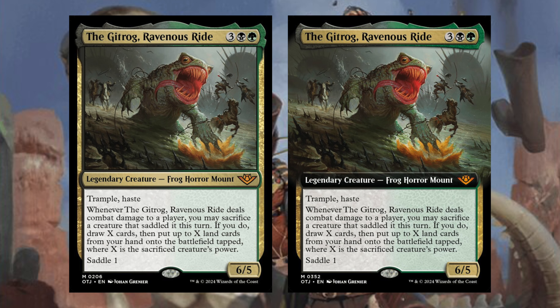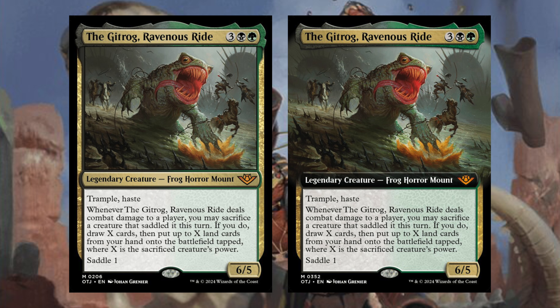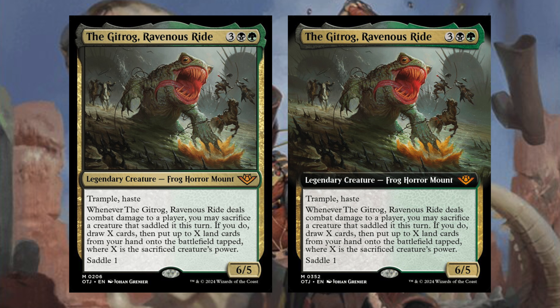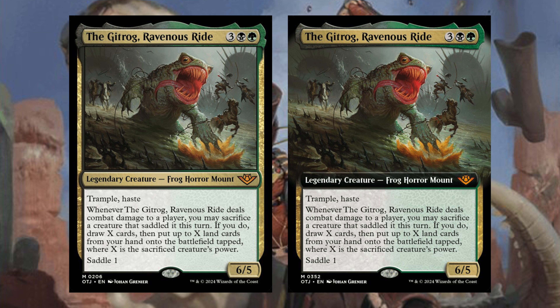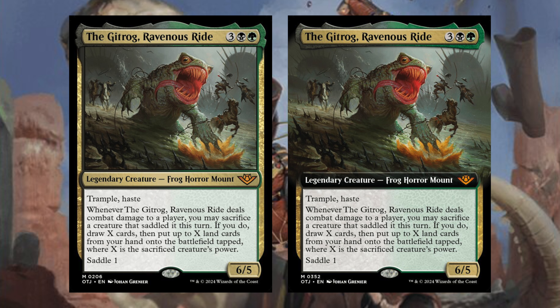Another one of my favorites from Innistrad — the Gitrog, Ravenous Rider — three black green, Legendary Creature Frog Horror Mount. He has trample and haste. Whenever the Gitrog Ravenous Rider deals combat damage to a player, you may sacrifice a creature that saddled it this turn; if you do, draw X cards and put up to X land cards from your hand onto the battlefield tapped, where X is the sacrificed creature's power. The Gitrog Monster is insane here. Being able to refill your hand and dump lands onto the battlefield is incredible — especially if you've searched up a ton of lands. I will definitely be building a deck around this.